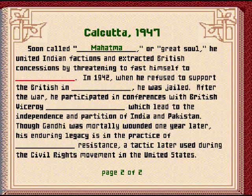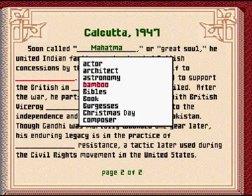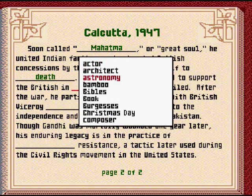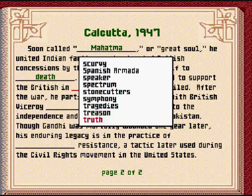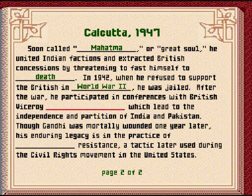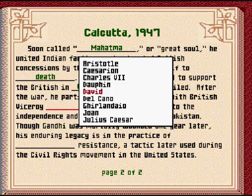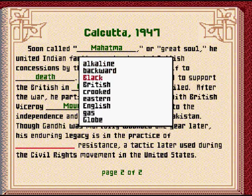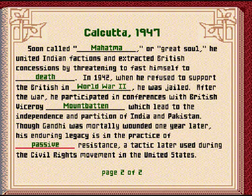For a great soul, he united Indian factions and extracted British concessions by threatening to fast himself to death. In 1942, when he refused to support the British in World War II, he was jailed. After the war, he participated in a conference with British viceroy Mountbatten, which led to the independence and partition of India and Pakistan, which are still rivals — enemies, really — as of this day. Though Gandhi was mortally wounded one year later, his enduring legacy is in the practice of passive resistance.